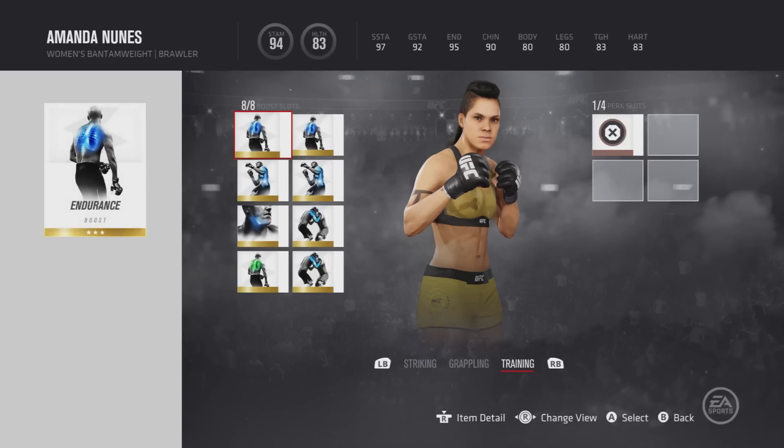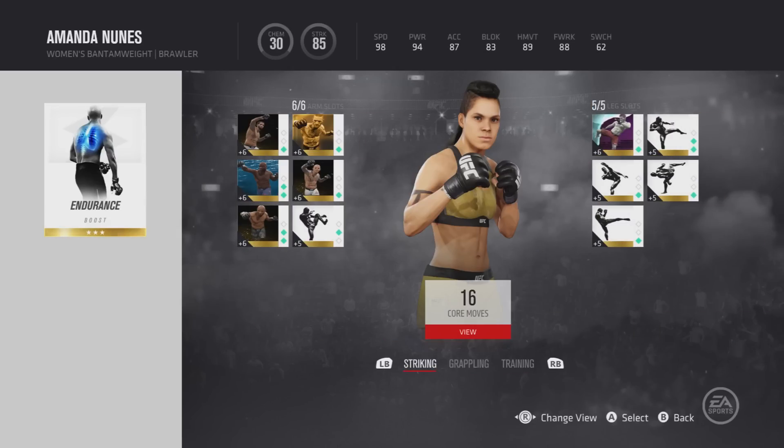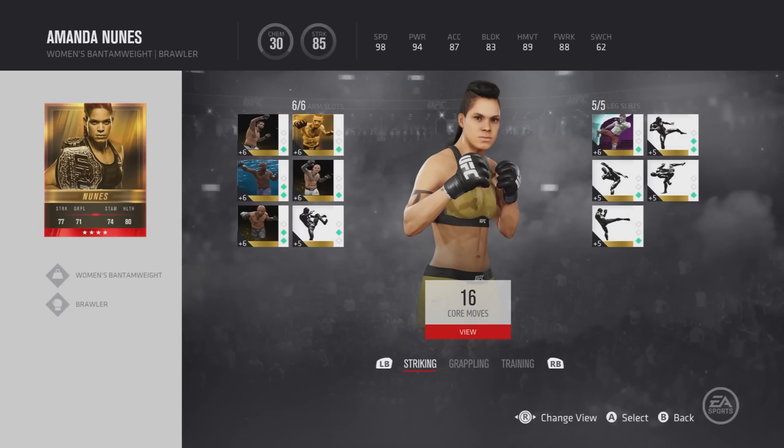In training, you get eight boost slots for endurance, stamina, and grappling stamina. My striking stamina is 97, grappling stamina is 92, endurance is 95, and chin is 90. Perfect. What a card this is — out of all the sets I would highly recommend this one.